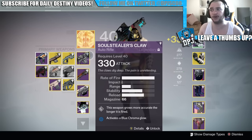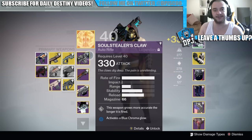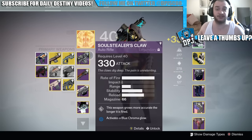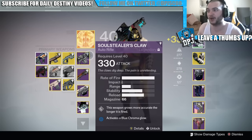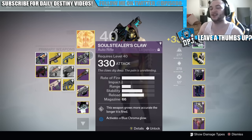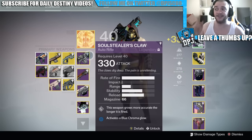The Soul Stealer's Claw is just another variant of the Dark Ring of Passing - same rate of fire, same impact. Depending on your roll you could get better stability, better range, or worse range. I personally never had the Dark Ring of Passing, but the Soul Stealer's Claw is a lot easier to get because I don't really like playing Trials of Osiris. You get this via a Variks package - rank up the House of Judgment by doing Prison of Elders or Challenge of Elders.